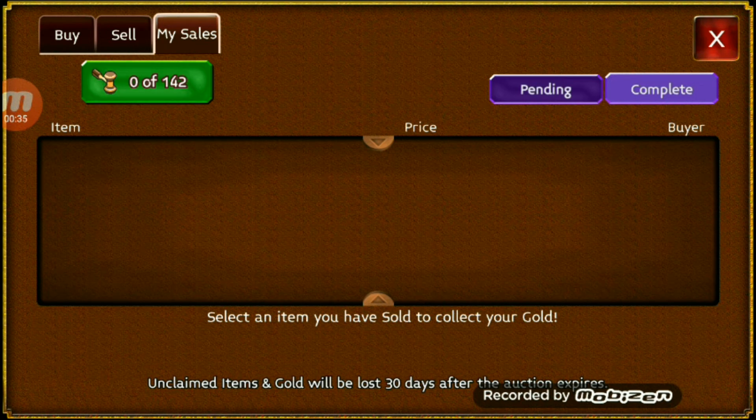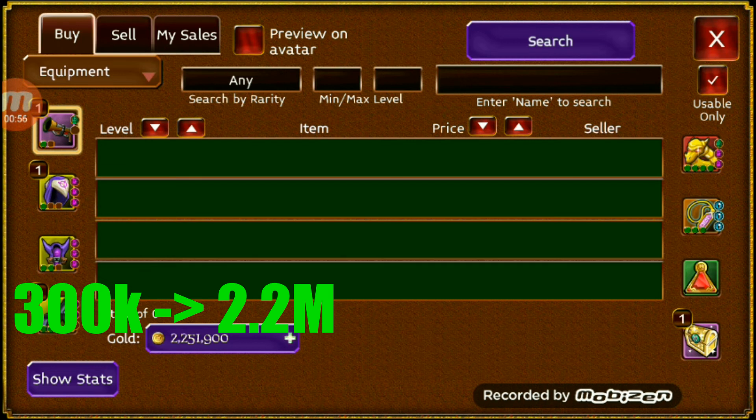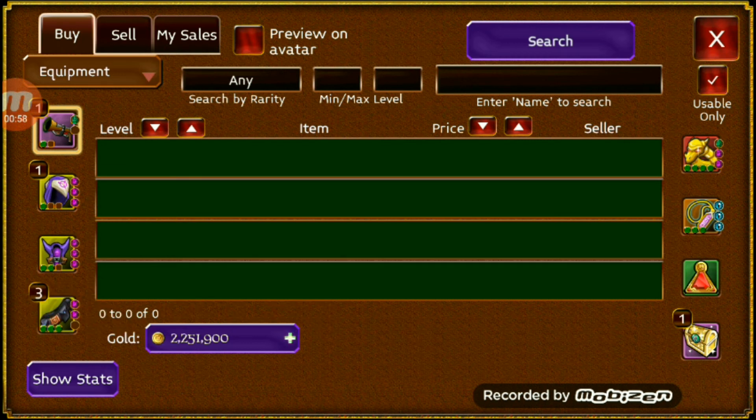That means we just sold 500 experience kits for a total of 2.2 million gold. Not bad at all. I didn't have to run any maps — it's just free gold. Keep in mind, I only spent about 300,000 gold on those experience kits. 300,000 gold and I made an extra 2 million. I even bought some of those experience kits for 500 gold each, so I still have thousands of them left.